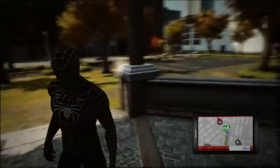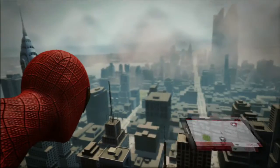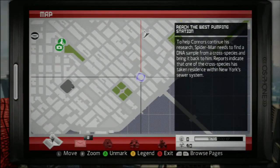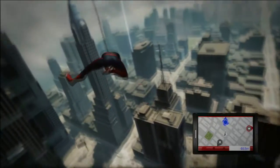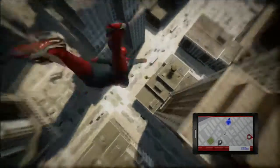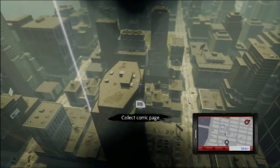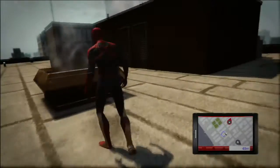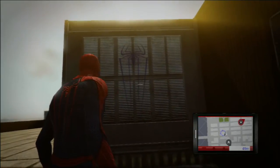The next costume which we'll be finding will be called Negative Zone. It will be black and white and its logo is found on top of a building just here near the bottom of the map. This one is probably the sort of middle in terms of the costumes — not overly impressive, there are better ones and worse ones. So as you see it's just this building here, go up to it and you'll see the logo which you need to take a picture of on the side of this building.